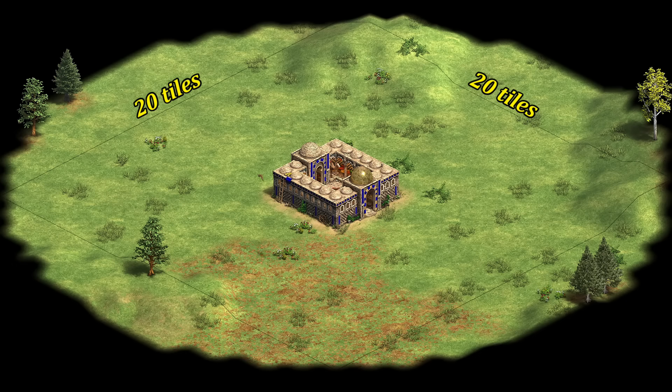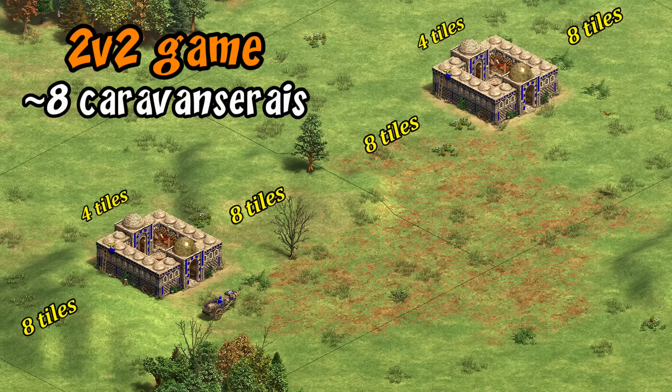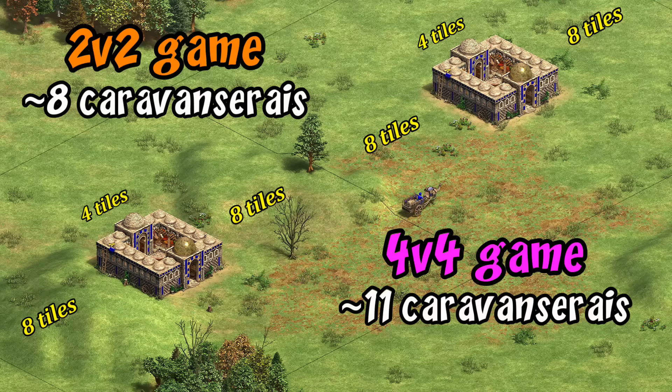If we turn on the range indicator you can see its reach is actually a square and not a circle, and is 20 by 20 tiles. Taking the building's size into account, that means the ideal distance between two caravanserais to keep perfect coverage is 16 tiles between them. On a map for a 2v2 game for example, that would take around eight caravanserais to cover a good trade route, or in a 4v4 game you need 10 to 12 — just to give a rough sense assuming your trade route spans about the side length of the map.